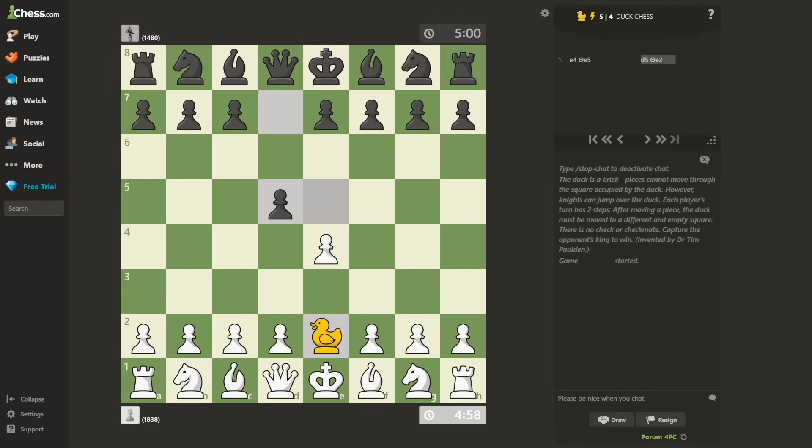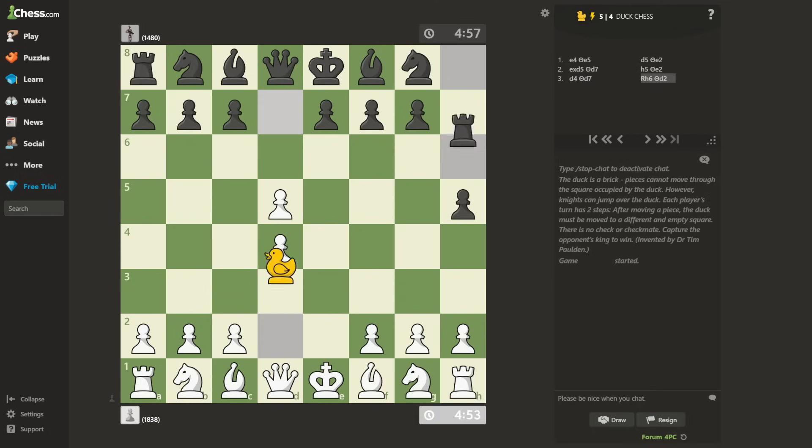D5. Another Scandinavian, which blunders a pawn. H5 — very aggressive. D4. Rook H6. Okay, that is actually a bit scary because I have never seen this opening before. Maybe this guy is up to something that I cannot imagine.